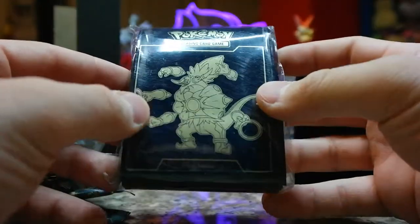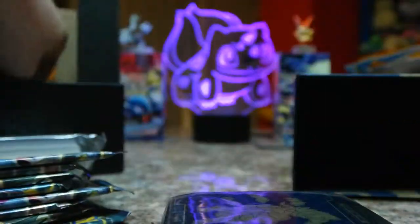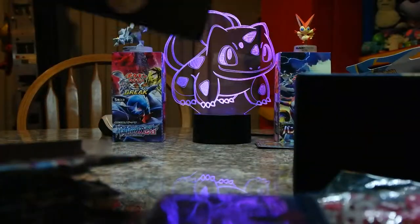It comes with eight Ancient Origins packs, so we have that to open. And as a little bonus, I also have an Ancient Origins blister. It comes with Hoopa. I don't like Hoopa as much, but I like those sleeves. Those sleeves are cool — it's like indigo blue. It's like navy indigo.